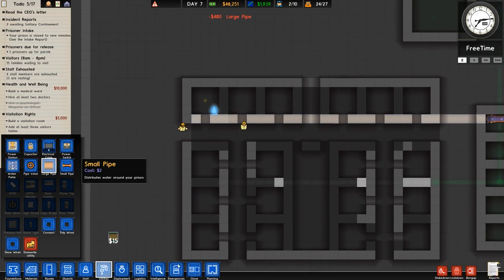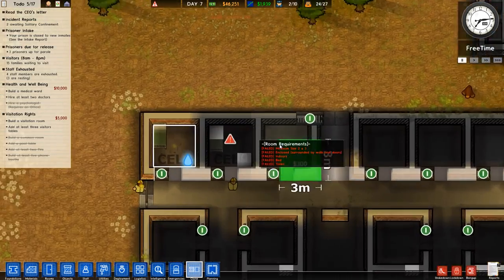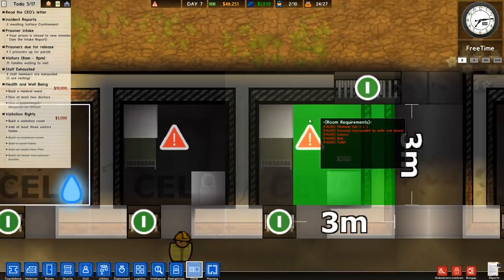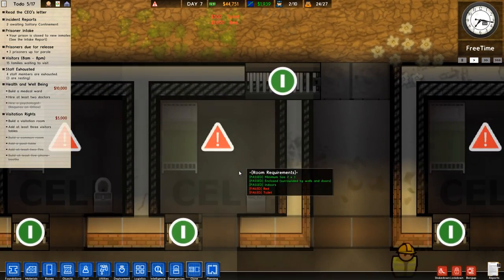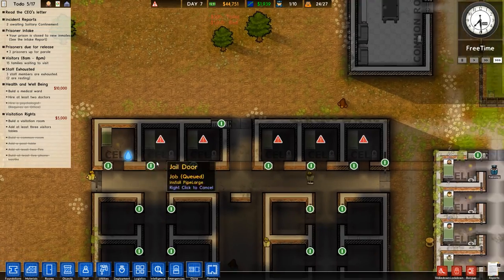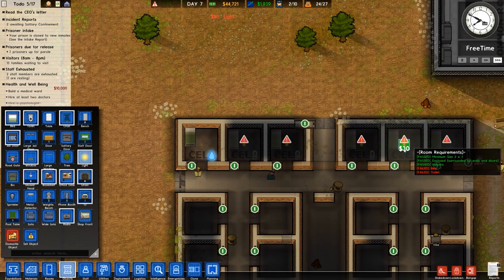Going into the clone tool now — clone this entire thing. It's gonna place lights too, right? It should. Oh, I haven't placed the light yet — okay, you can actually add that.